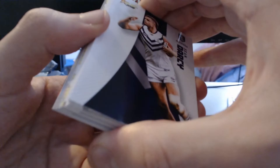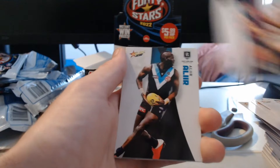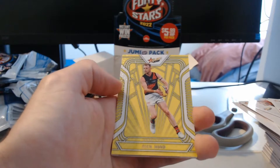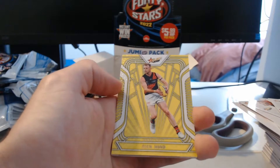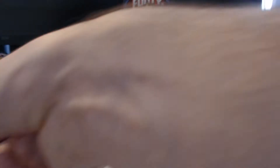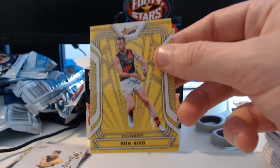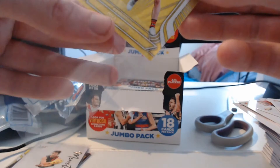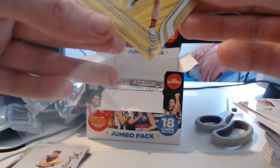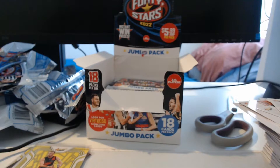Oh, here we go — I've just seen what the insert is and we've doubled up! Sean Darcy, Jack Graham, Adam Saad, Shane McAdam, Jared Lyons, Mitch Duncan, Nick Haynes, Nick Cox, Errol Goulden. And here we go — Nick Hind from the Essendon Football Club. We have doubled up, gotten ourselves a second Fractured! And then an Oscar Allen Starburst behind it. Every time Fractured has had a second insert behind it. Nick Hind numbered 48 of 145 — really nice looking card.